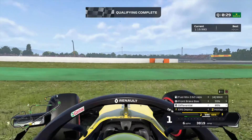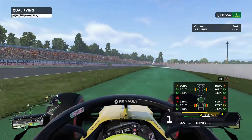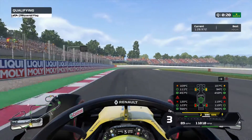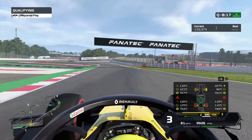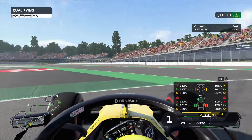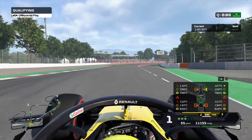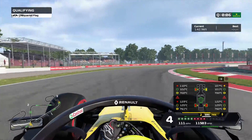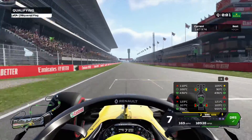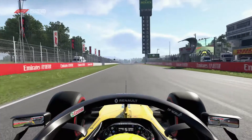We're losing the back end again coming out of turn 12. I'm not surprised — the tires are completely cooked. We're just going to slowly make our way down to the finish line and attempt to finish the lap. Out of turn 15, then out of the sweeping right at 16, we make our way down, open the DRS, and we finish unsurprisingly down in P20.